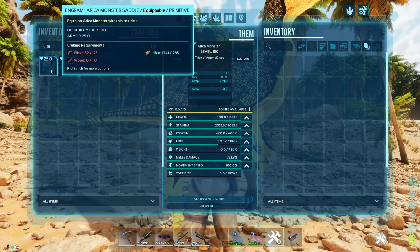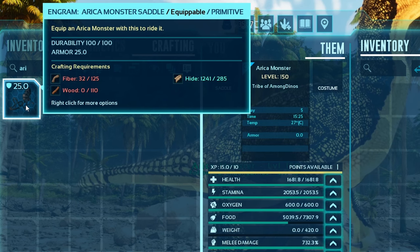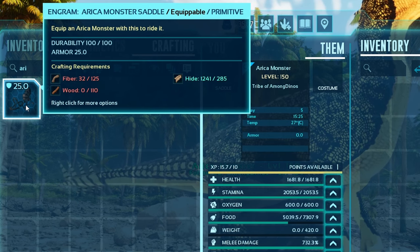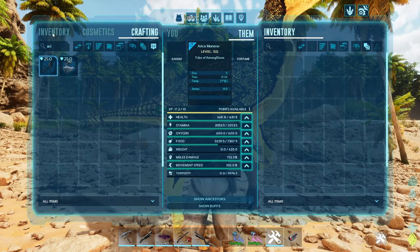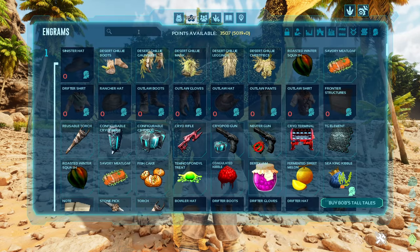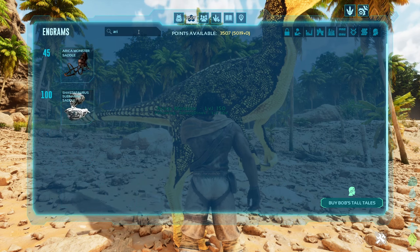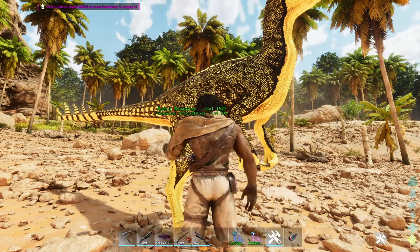This is the Arika monster — this is what you need for a crafting saddle: 155 fiber, 110 wood, and 285 hide. It's not hard. And you can unlock this at level 45. Nice.